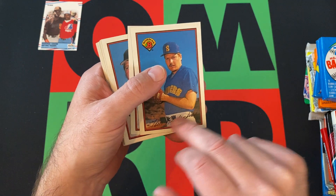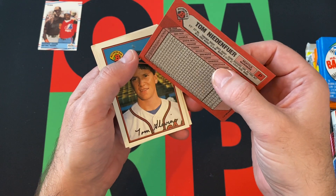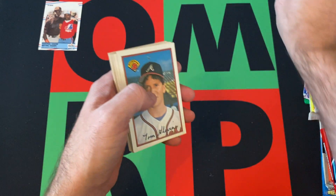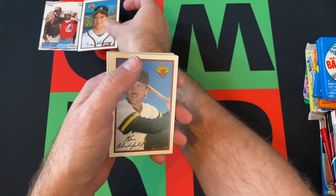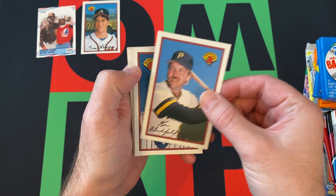The cards have names but sort of as signatures. We got Tom Glavine — unfortunately one pack too late, that's not his rookie — but he's still a Hall of Famer. Ken Oberkfell.